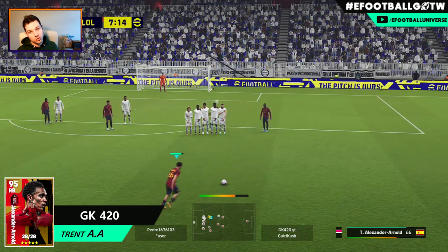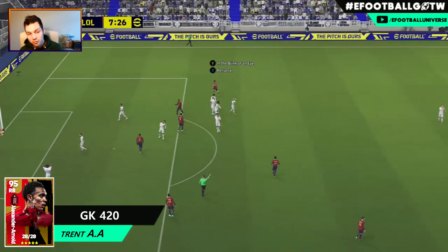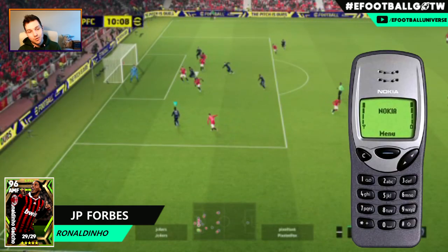GK 420 is third on the list and he's going to score a beautiful peachy right-footed shot into the top corner from a free kick with Trent. Now JP Forbes — beautiful clip, but Jesus man, you must have recorded this on a Nokia 3210.